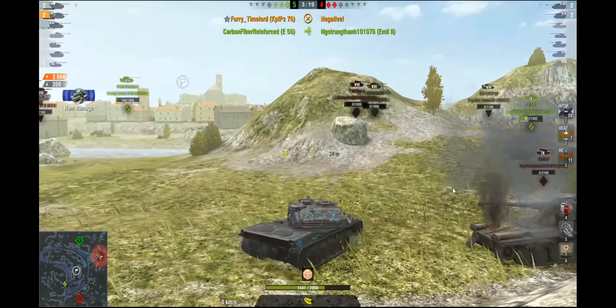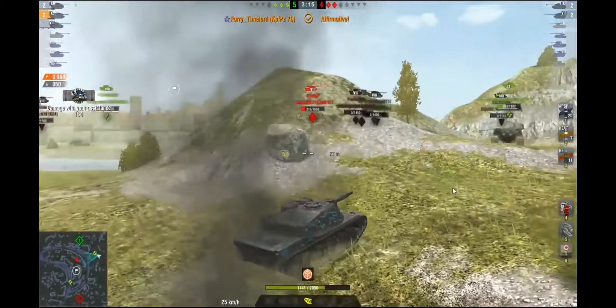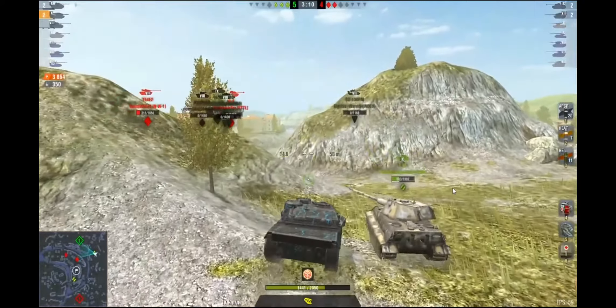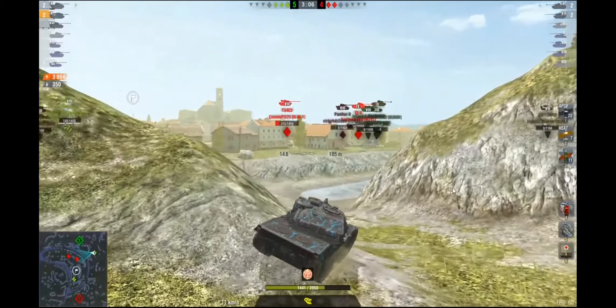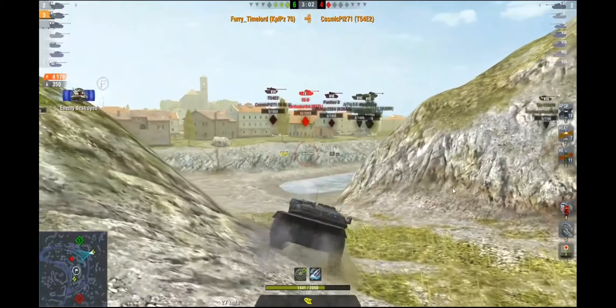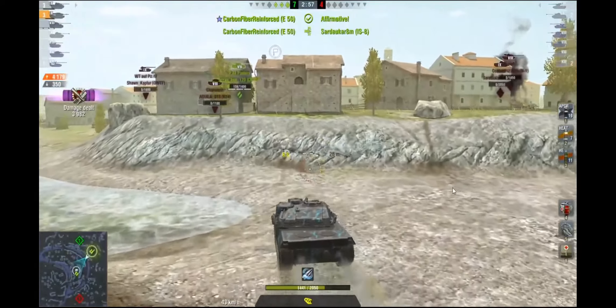Now it's a 3v2. Basically, the P4 Pintero has barely any hit points, and the E-50 can sustain itself and finish one guy off before he dies. I do have more than half my hit points still at 1,441. Now I see the T54E2 — he's going to peek one more time. I take a nice shot and finish him off on his bottom plate. Now the IS-8 is basically a one-shot, and he's finished off by the E-50. We won the game.